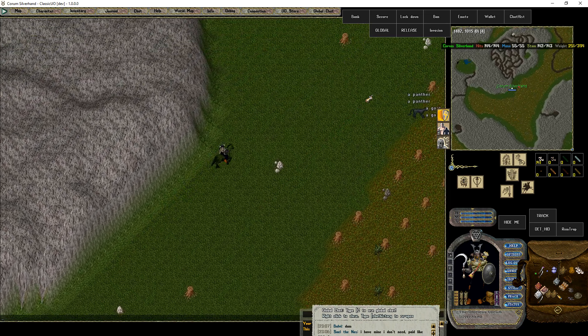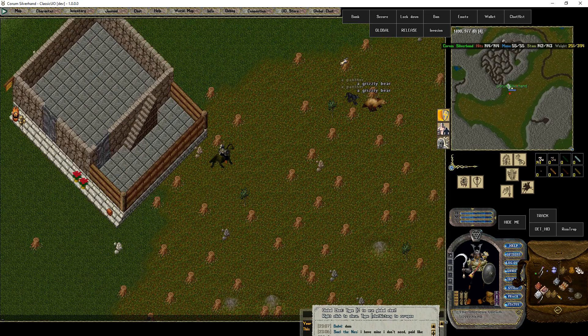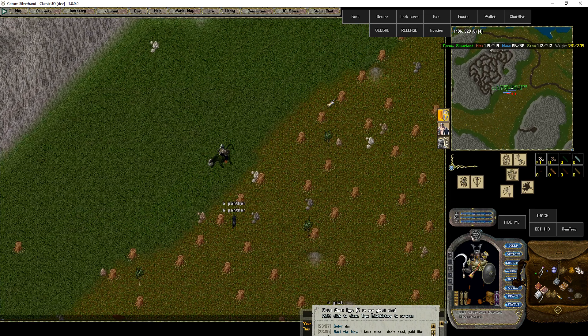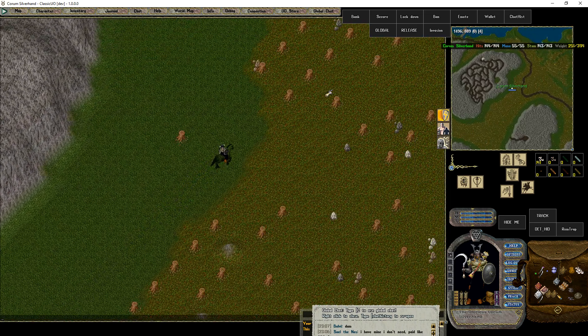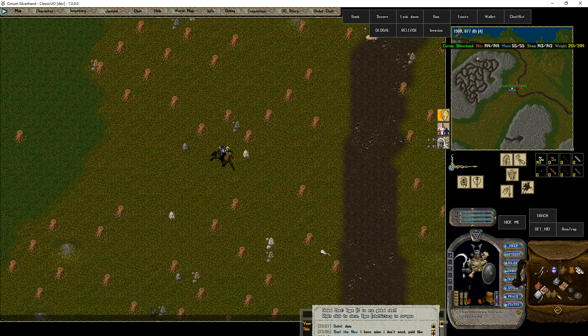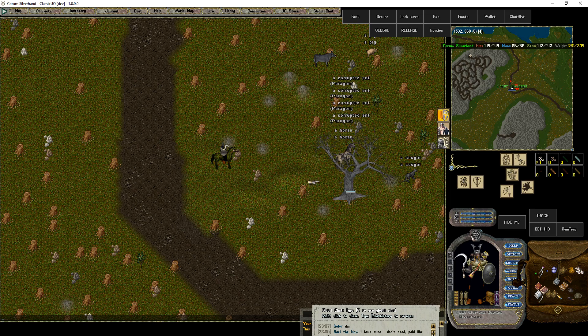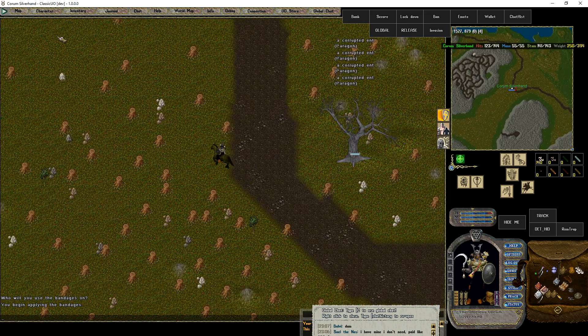Let's go see what's going on — they've got some interesting critters. You can get a Paragon anywhere on the server: Tokono, Isshinar, Poloka, Trammel, in the mainland, wherever you want to be. And it's chasing me.